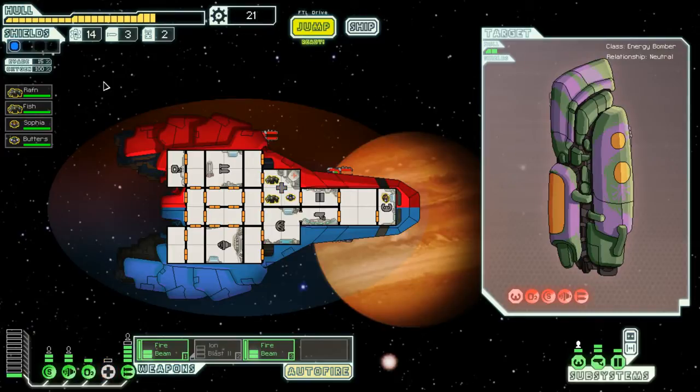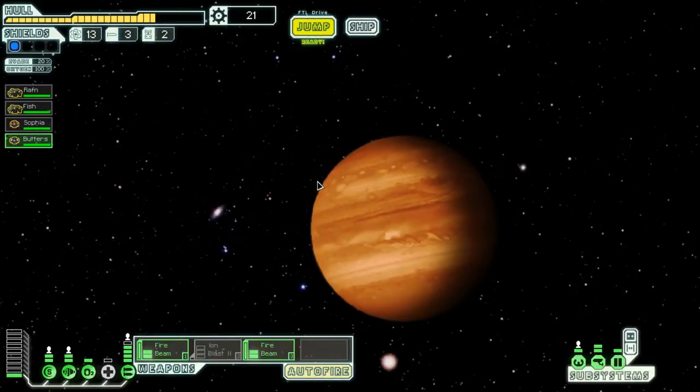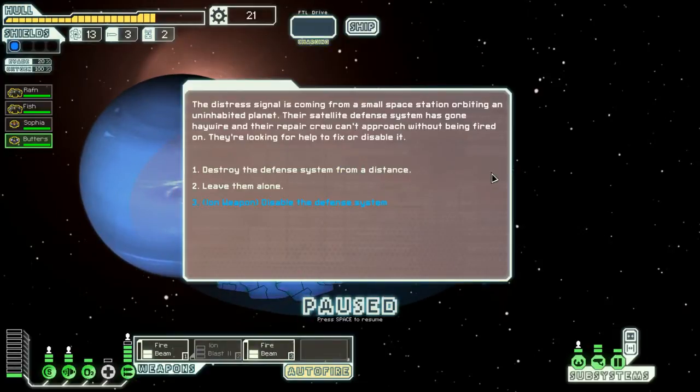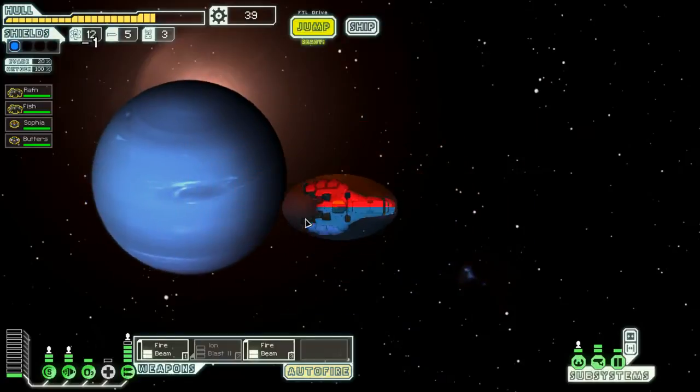The ship is going to be a little difficult to get going, but once it does get going — the first run I had, I beat the game with it, I'll just say. By the end I was pretty powerful. Let's disable the defense system. Thanks, guys, we appreciate it. Okay, let's keep going.